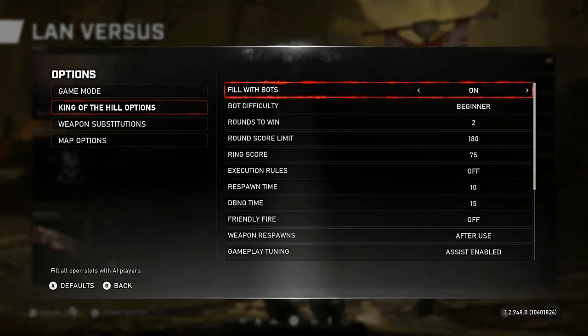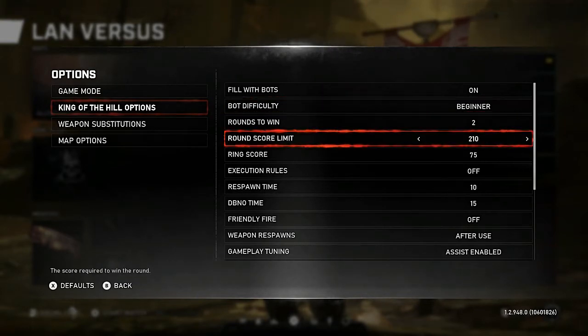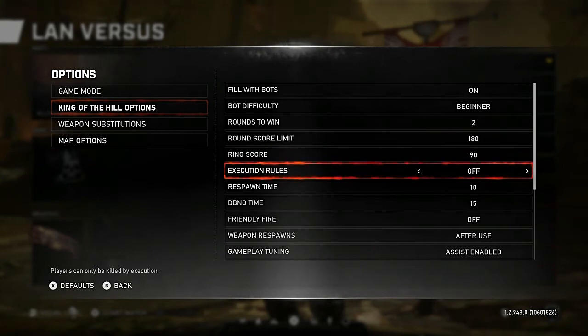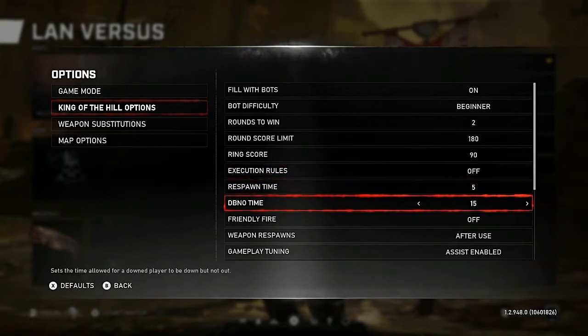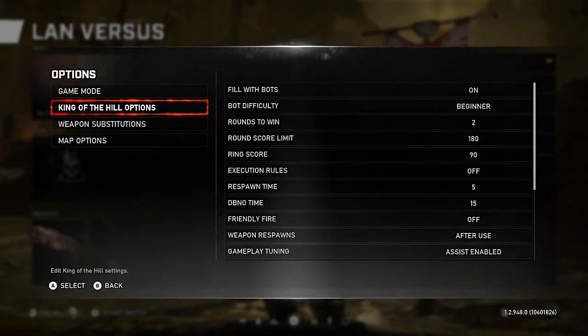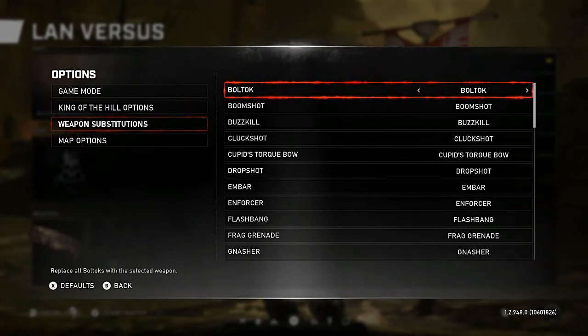You fill out the settings the way you want. Set bots to Beginner — you can adjust the difficulty, but the point is to complete this as quickly and efficiently as possible. Increase your time limit to win, bump up the ring score, bring the respawn timer down, and turn friendly fire off.